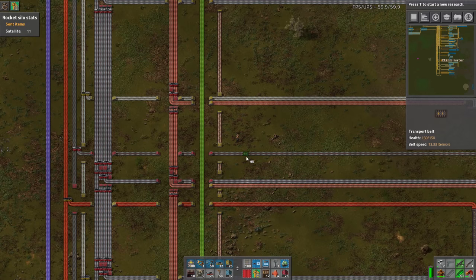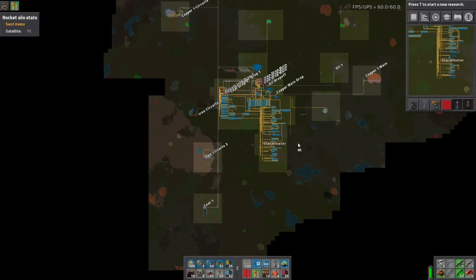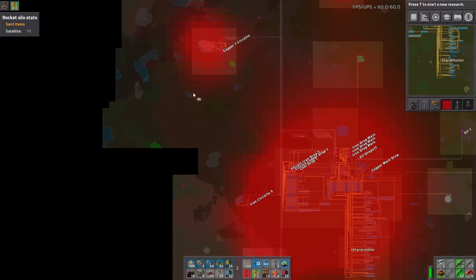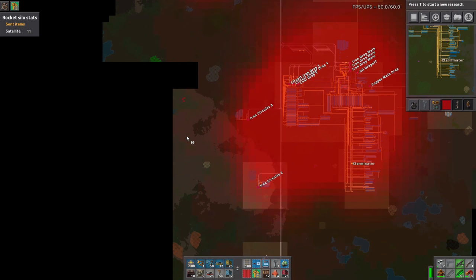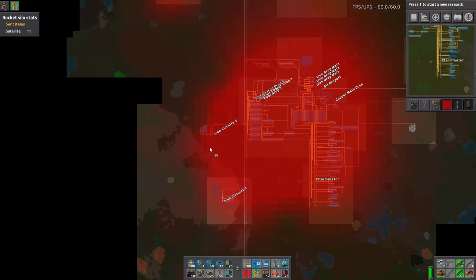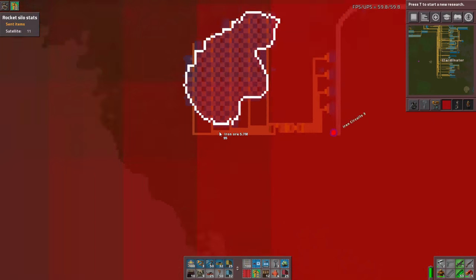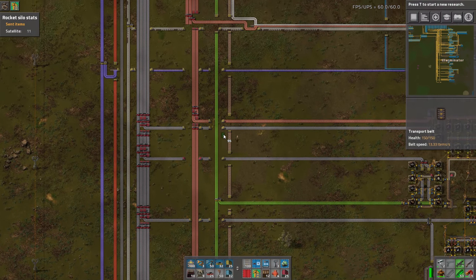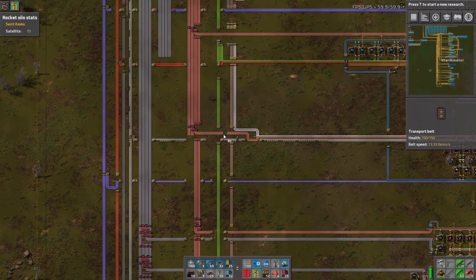We got attacked and had to clear out a few more biters. I think we've cleared most everything within the pollution cloud, but these guys will have to go soon. There is a base here which is not good - we'll definitely need to clear that out. I'm not even sure if I put turrets there, so it's probably under imminent attack, but we'll worry about that when it happens.